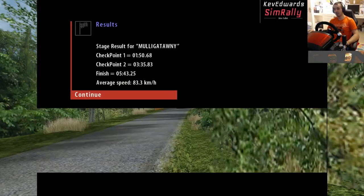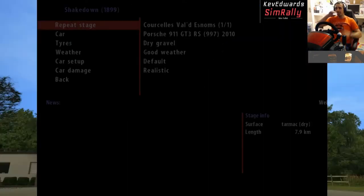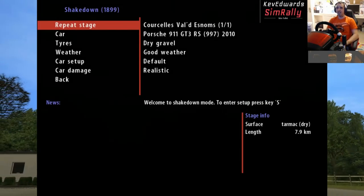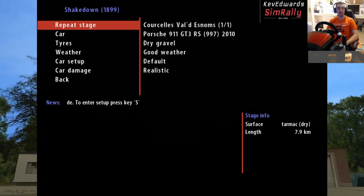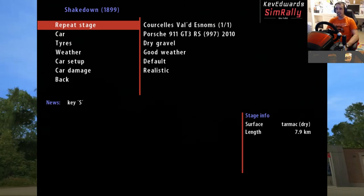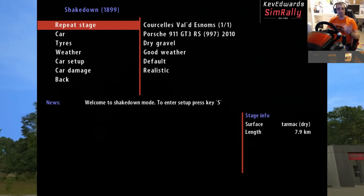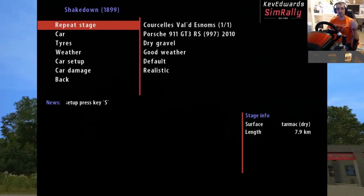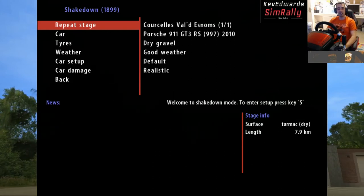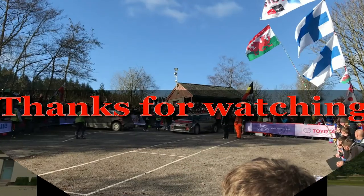I can't believe we survived that. That was actually quite stressful but also quite enjoyable as well. That was Corcellus Valdi in a Porsche 911. Thanks to Guru's Gaming for recommending that for us. Any other cars you want us to try, let us know. Don't forget to like, subscribe, hit the bell — keep up to date with everything that's going on. Thanks again for joining. Take it easy.